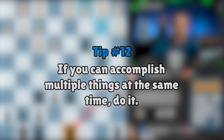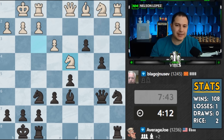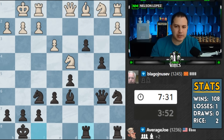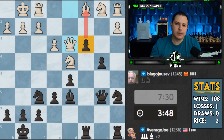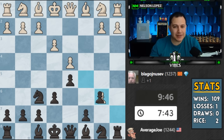If you can accomplish multiple things at the same time, you should do it. So queen b6 gets my queen off the back rank so now this rook can come into the party and supports the pawns - I'm ready to meet this with a pawn push. White's trying a different approach of trying to blockade them, which probably makes sense. Rooks should go behind past pawns. Right now I only have one past pawn - past pawns are pawns that can become a queen with no other pawns capturing them. Rooks going behind past pawns is usually very, very valuable.